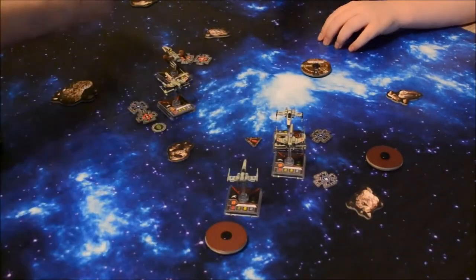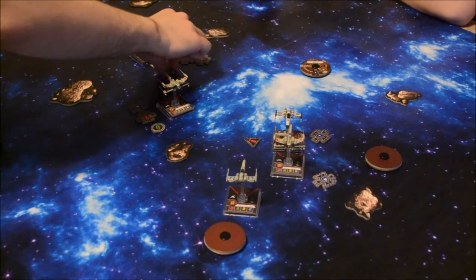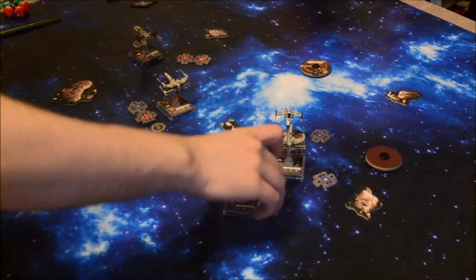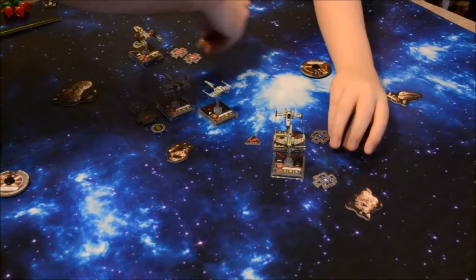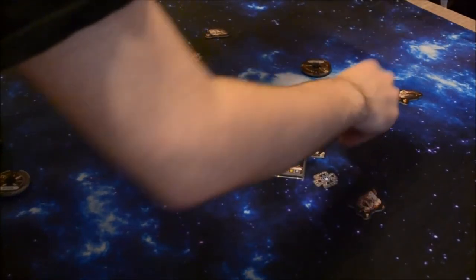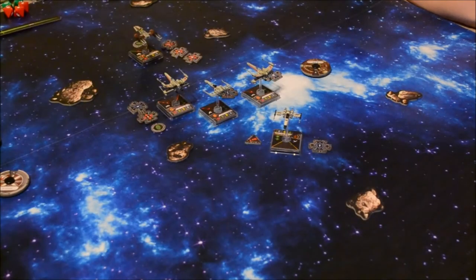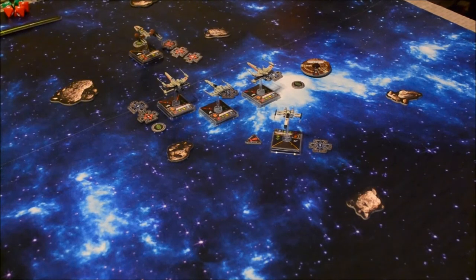Next up is your 7 — 1 straight. Focus. And the 8 is going to do a 3 slight turn. For my action, I'll take a target lock on Wedge. Wedge is going to do a 3 slight turn and take a focus. That concludes the activation phase — now we'll move on to the combat phase.